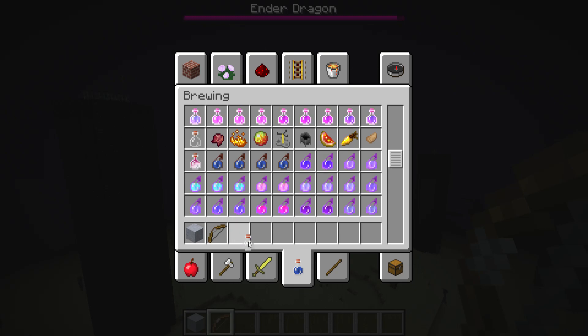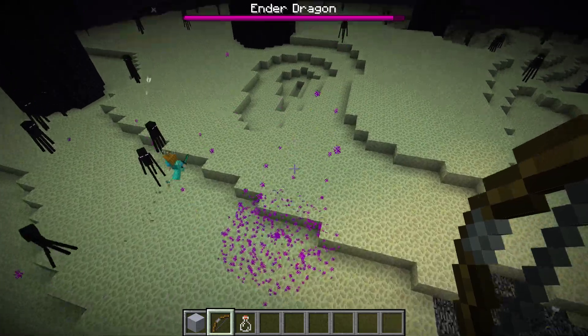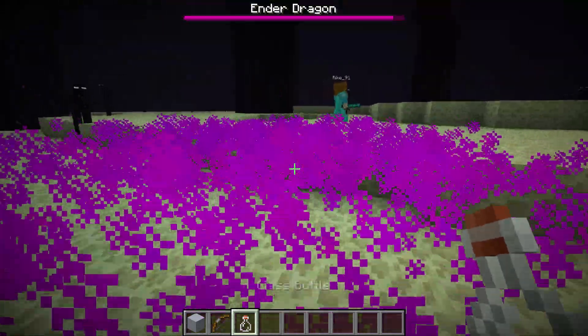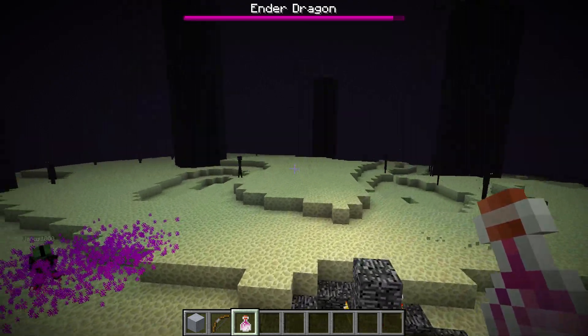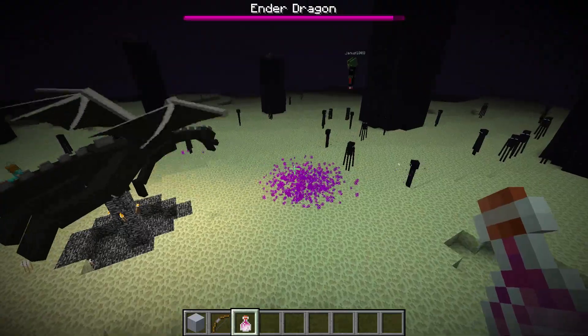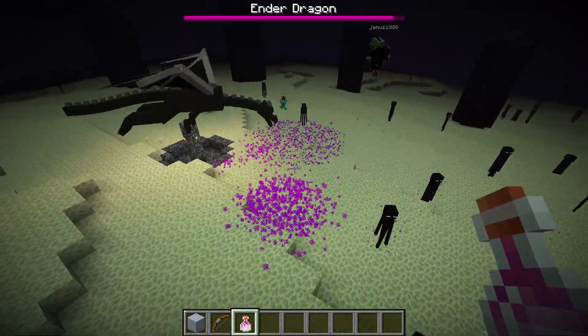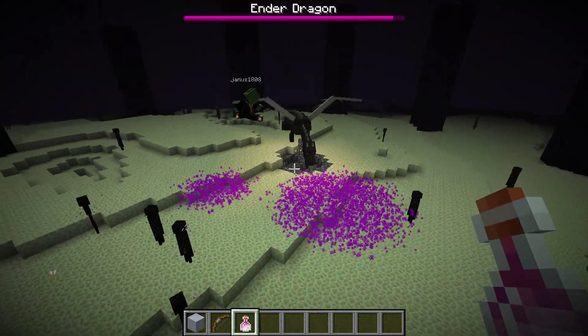We also wanted to see if we can capture his Dragon's Breath animation and get it into a bottle. There was one particle cloud, and if you right-click on it you can see that I've now got the Dragon's Breath in my glass bottle. Be careful though — if you step into that particle cloud you'll take a lot of damage.